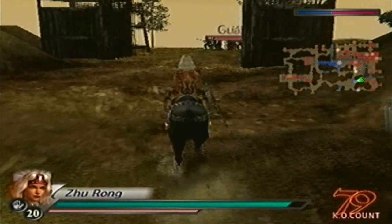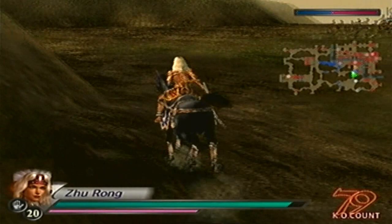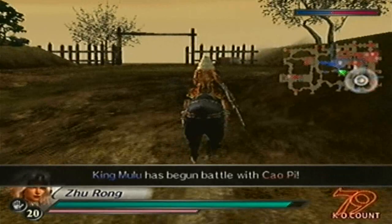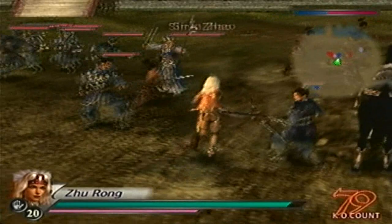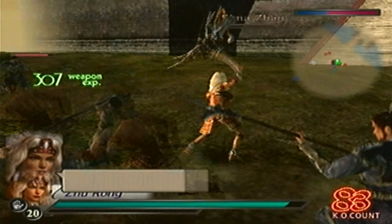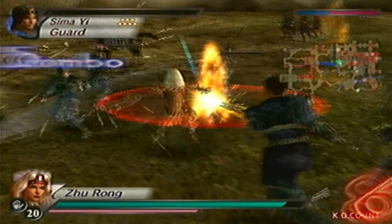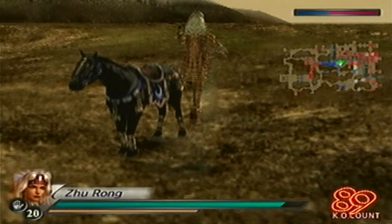I'm not worried about the Supply Depot right about now. We'll go and make sure Sima Zhao does not kill Meng Huo. If I'm not mistaken, the commander takes a bit of a long time to fall, doesn't matter which side you're playing under. There's Sima Zhao — I'll defeat him now.